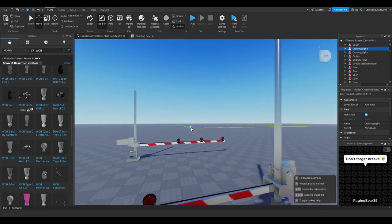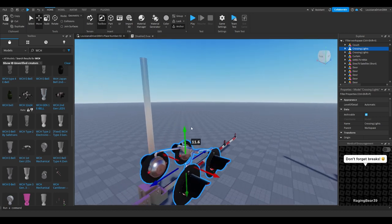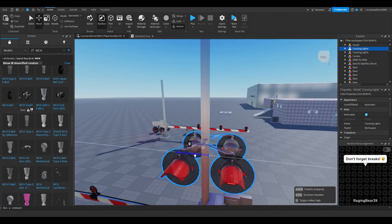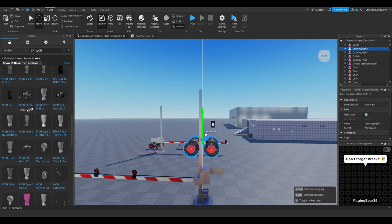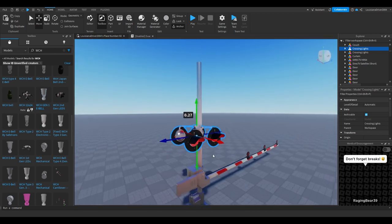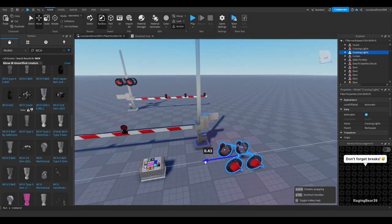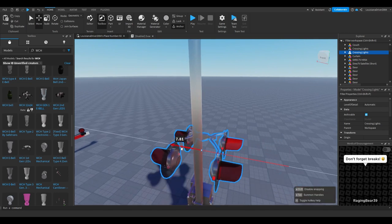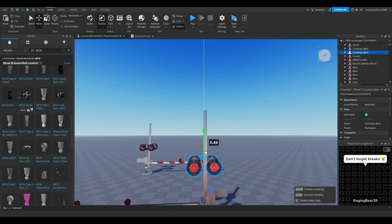Once you have your light, you want to align it on the pole carefully. If you align the lights a certain way, the gate won't fully raise — it'll get stuck at a certain point and you'll have to go back and realign everything. It's pretty simple; I rarely run into this problem unless I'm rushing a project and don't have time to redo everything.